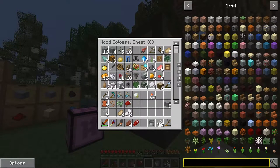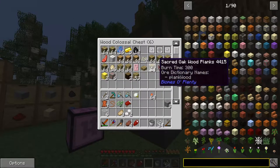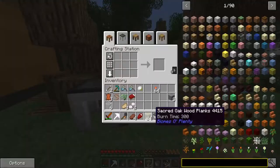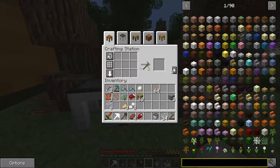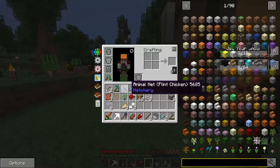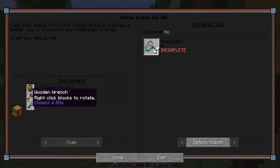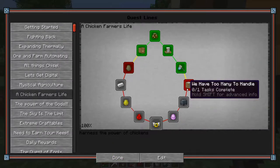We got 40 cotton giving us 13 string, plus our old string makes 14. Using the sacred oak wood mostly for crafting. Doing the crafting - there we go. Now we've got those submitted and we get all of those quest rewards. Now we're onto the next quests - we have too many to handle!